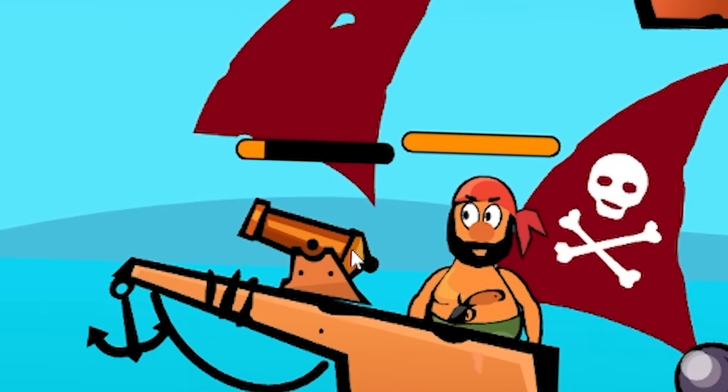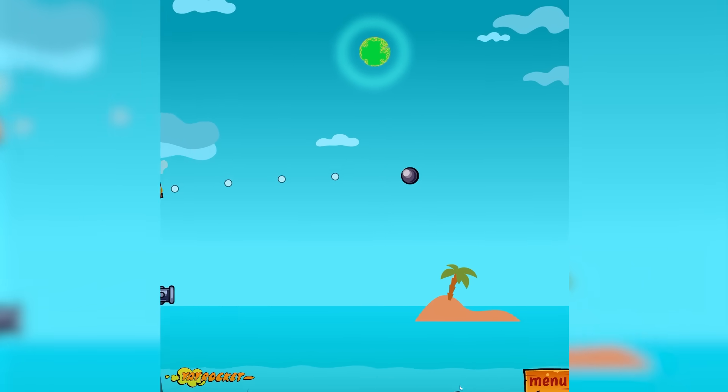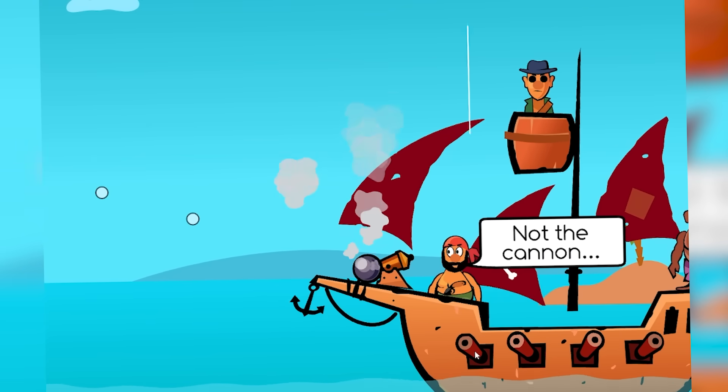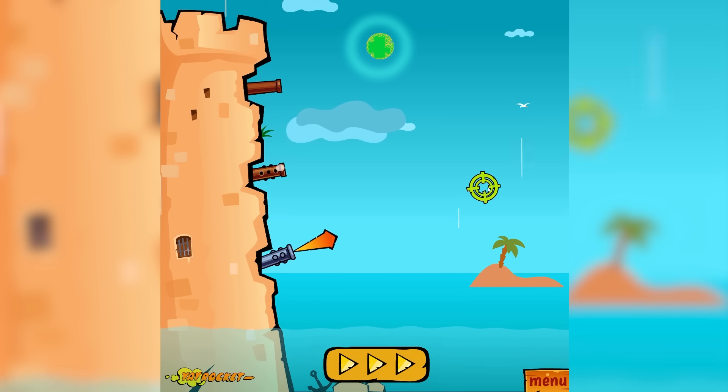We have the 1400 coins we need to buy the ribbed cannon - the chain shot. So top cannon, let's aim like there and see what that hits. Oh, we've got the bell and the cannon. Cannon's still standing though - not ideal. Middle will go there-ish. Yes okay, their cannon's out so they can't shoot me next time. We'll see what this chain shot is like.